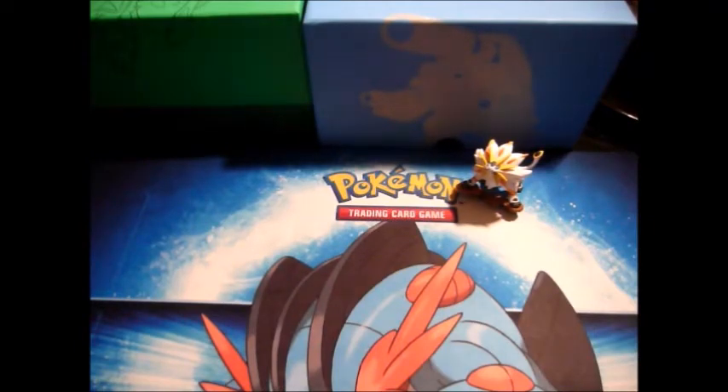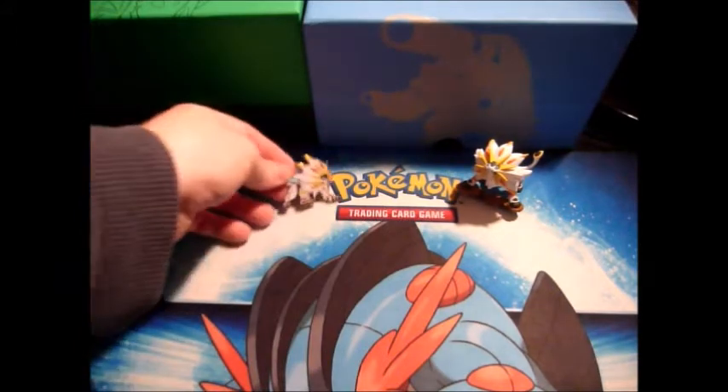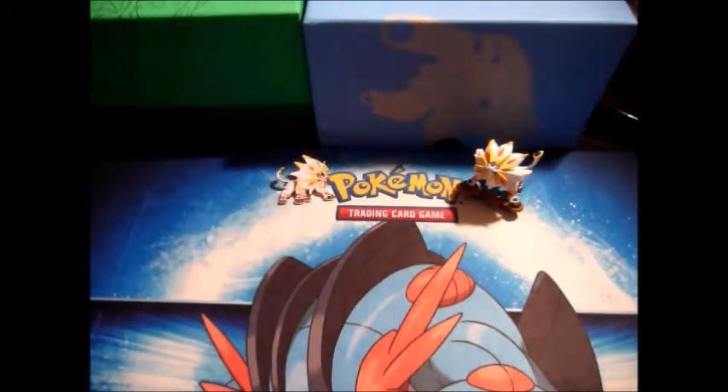Freaking Liger Zero Pokemon. And then you got the Solgaleo pin — that's pretty crisp too, I like it. Not as much as the figure, but I mean, how do you choose between a figure and a pin?